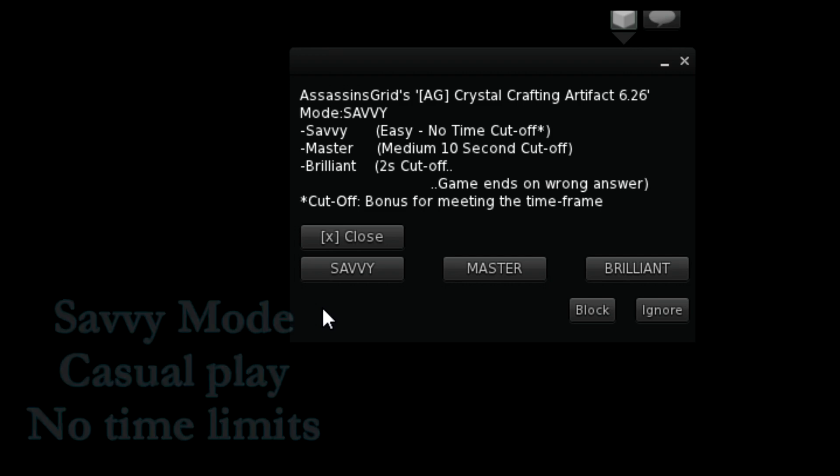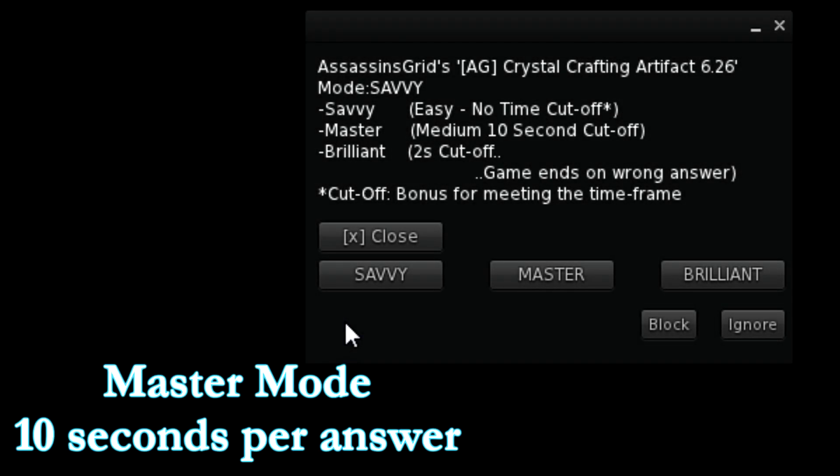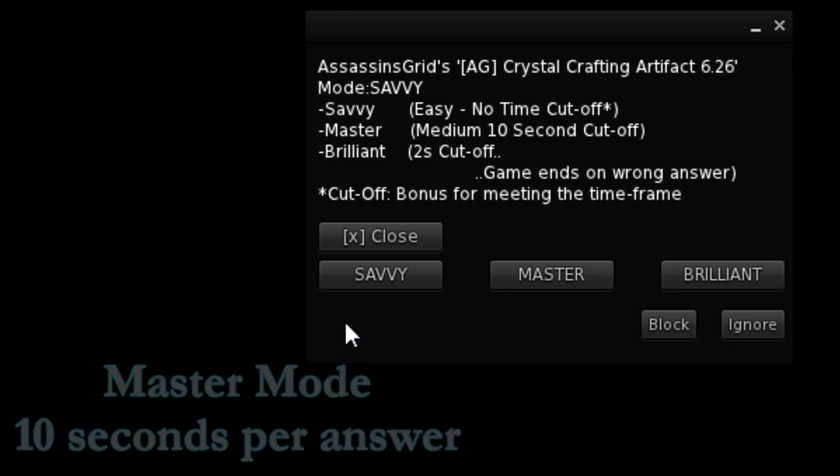Savvy mode has no time cutoff — you can take as long as you want to answer each question. Master mode is a bit more challenging. In Master mode, you'll have ten seconds to answer each question.